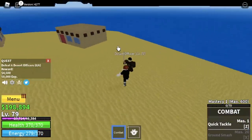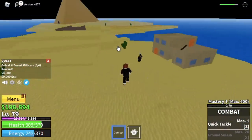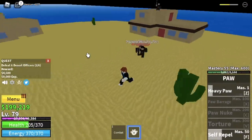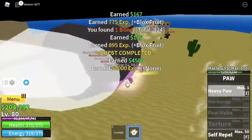For the Desert Officers, lure three or four for more experience since you'll be waiting for them to spawn anyway. While leveling up here, we've already unlocked the second skill: Self Repel — it's like a mini blink or Soru. The goal here is to reach level 105.